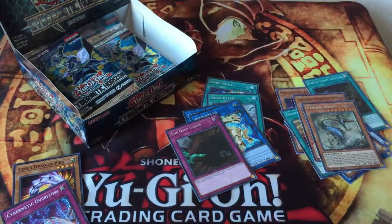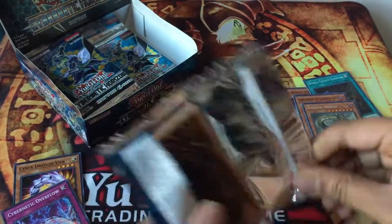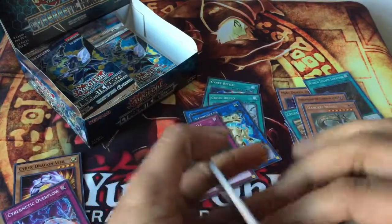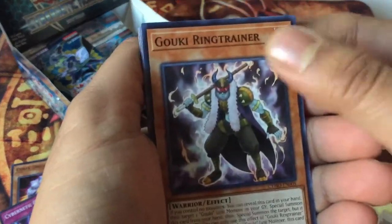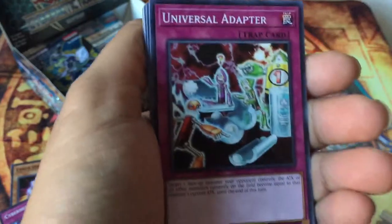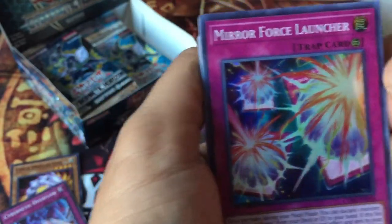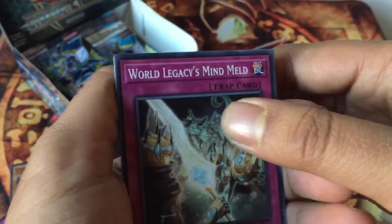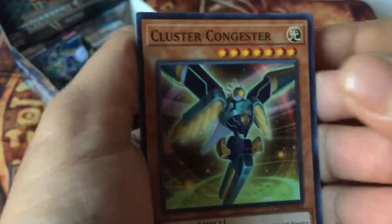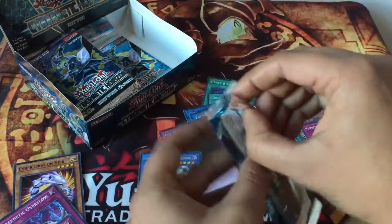So we got one secret rare and one ultra rare. The Danger card — I heard it's a great deck, and the artwork is impressive. Goki Ring Trainer, Cosmo Brain, Universal Adapter, Breaking of the World. Our super rare is Mirror Force Launcher, and our rare is Demise Supreme King of Armageddon. Cybernetic Overflow, World Legacy Mind Melt, Crusadia Congestor. And that's the last pack on the right side — I have one more left.